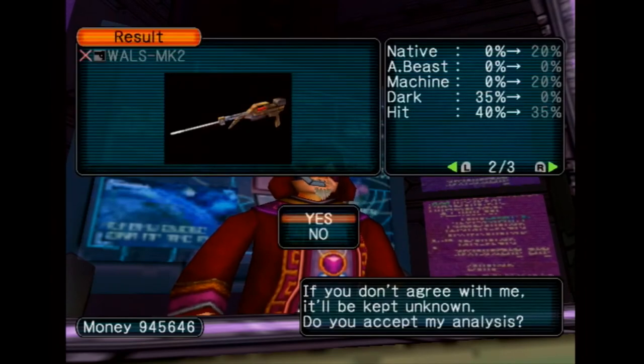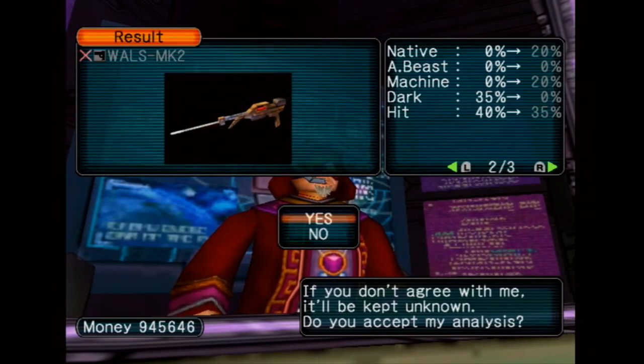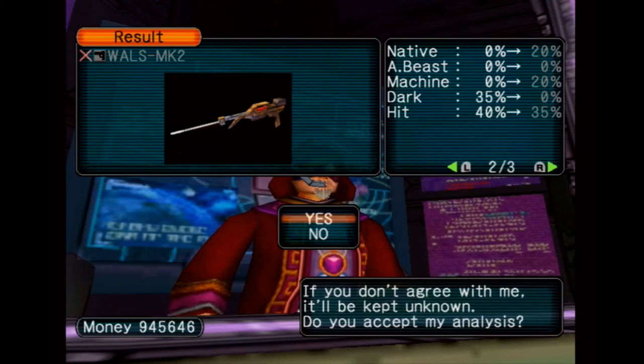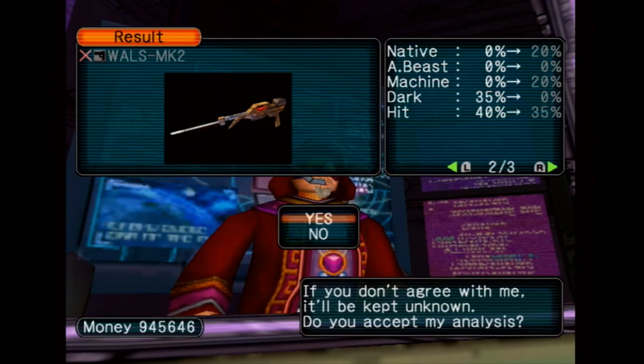And here we go — all the stats have gone up by 10%. Keep in mind that the maximum amount a stat can be is 100%, and the minimum is actually negative 5%, so we might want to avoid that one.